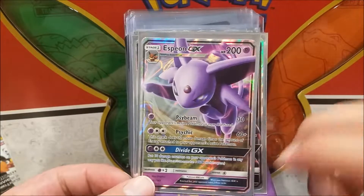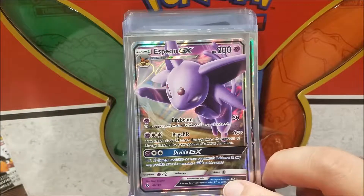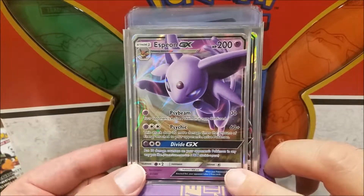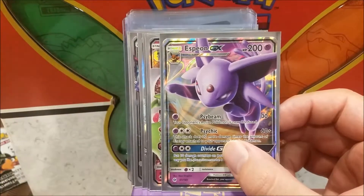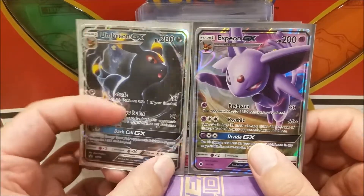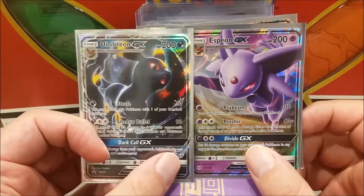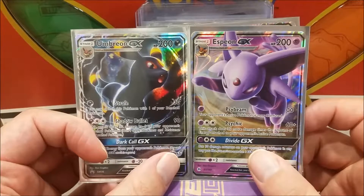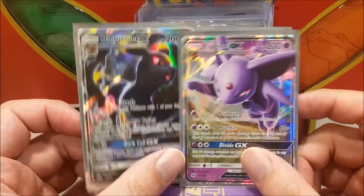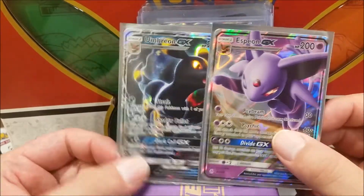A Celesteela GX — I didn't actually have one of these before, this is the promo one. I'm so happy to have one. I just need a Kartana GX and then I'd have the set. We have an Espeon GX, which is a very playable card. I'm going to try a special deck for my league where I have six Eeveelutions. It'll be a fun deck for the professor to use. My plan is to have one of every Eeveelution — I already have more Umbreons. There are seven of them once Jolteon, Vaporeon, and Flareon come out. I'll also make an Eevee GX deck with rainbow energy and the Energy Evolution ability — they'll just evolve into whichever energy I have at the time.